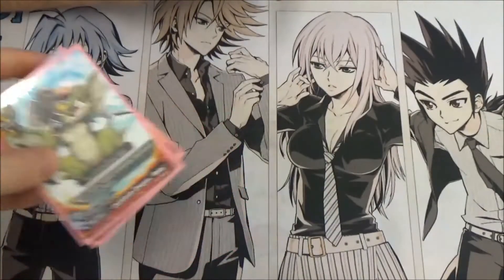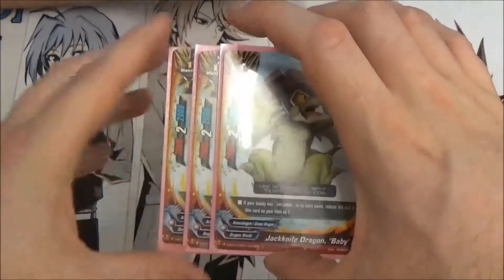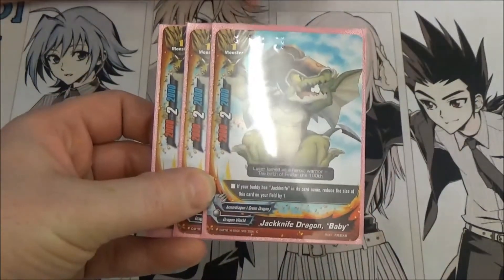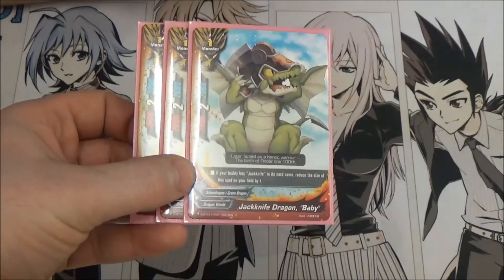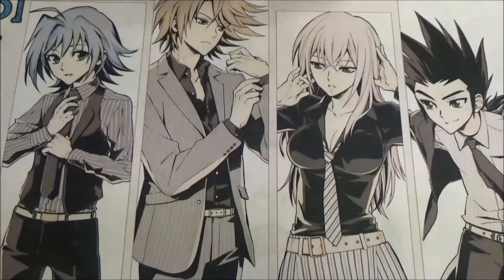The contrary one here is Jackknife Baby. I play three copies. It's another base form, essentially, and it becomes a size zero. But this could easily be another Ritter and a couple more gifts, or whatever you want, really. But yeah, that's all the size ones.